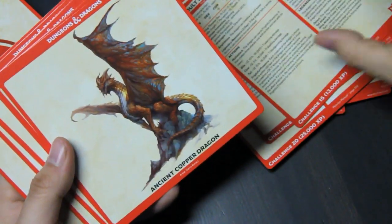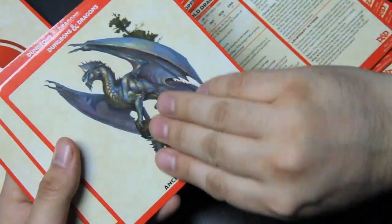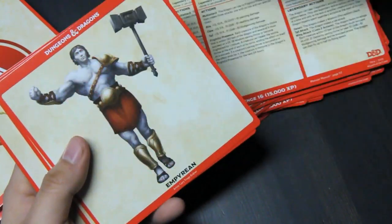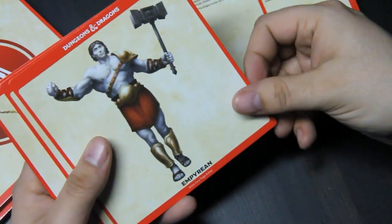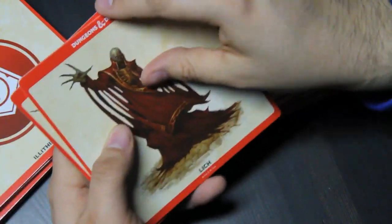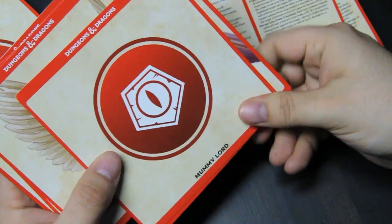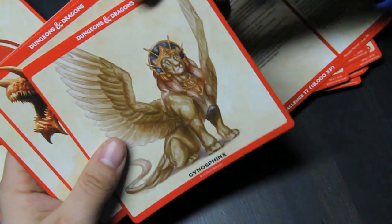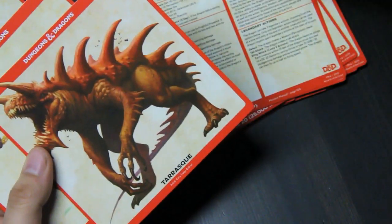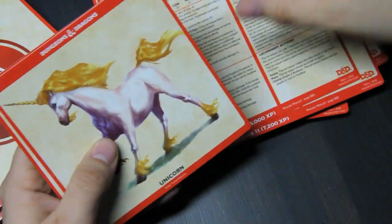Lots and lots of dragons — which makes sense, it is Dungeons and Dragons, so it'll be nice to finally have those available. Got our Dragon Turtle, the Empyrean, the Kraken, Lich, Mummy Lord — they could have just used the normal mummy art for Mummy Lord at least. Androsphinx, Gynosphinx, the Tarrasque — big boy, going over its border — and Unicorn.